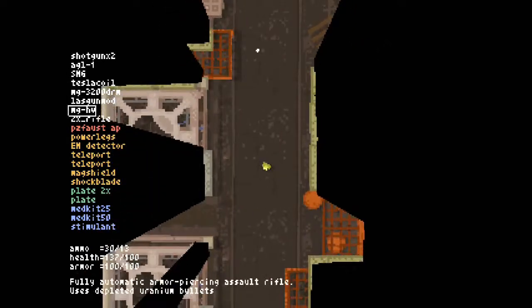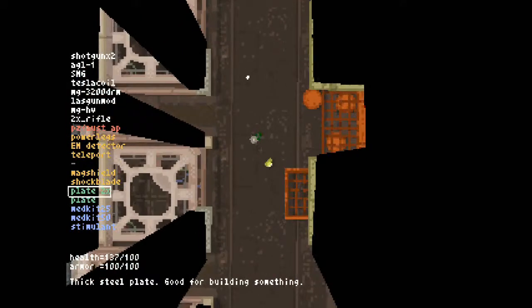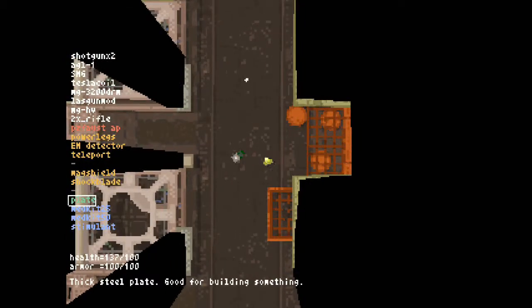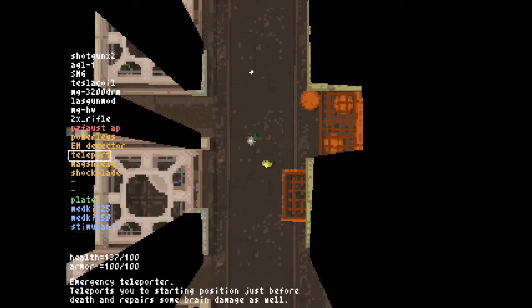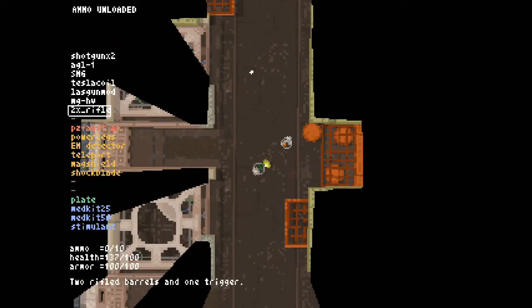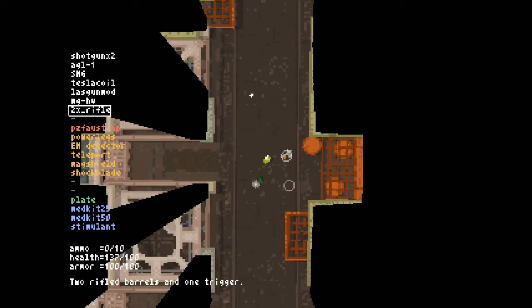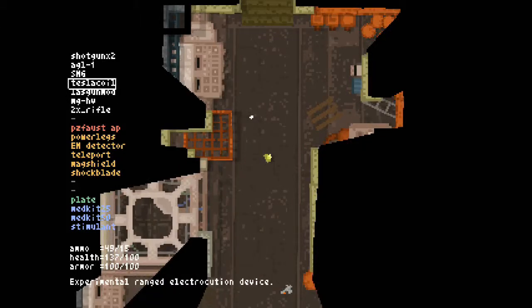Let me take inventory of what we have because I don't want to be caught with my pants down. We're going to leave all the plates here, actually — leave one plate in our inventory. I'll probably leave behind the machine gun because we're hoping to find a minigun in this level. I was actually hoping to find that secret room that lets you craft it, but I guess I either didn't find it or simply overlooked it. It looks like we're doing okay, not too great with ammunition.